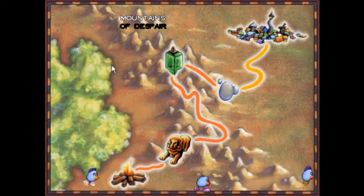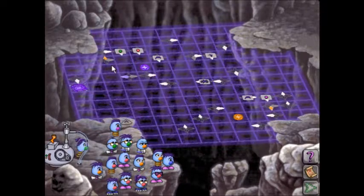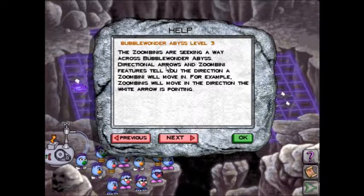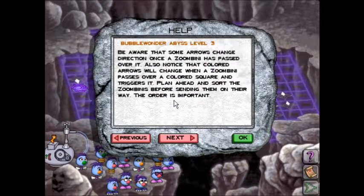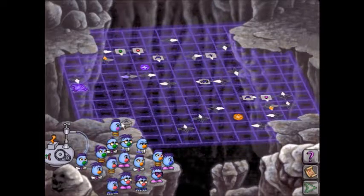That was ominous. Bubble Wonder Abyss on Very Hard - this is gonna knock your socks off in terms of difficulty. These switches, when you pass over them, are gonna change these directional arrows. Zoombinis are seeking a way across Bubble Wonder Abyss. Directional arrows and Zoombini features tell you the direction a Zoombini will move. Be aware that some arrows change direction once a Zoombini passes over them. Also, colored arrows will change when a Zoombini passes over a colored square and triggers it. The order is important, and there's only one direction we can send them.